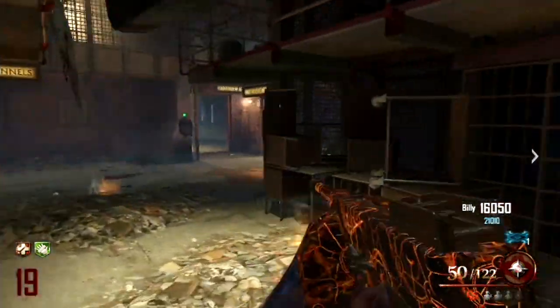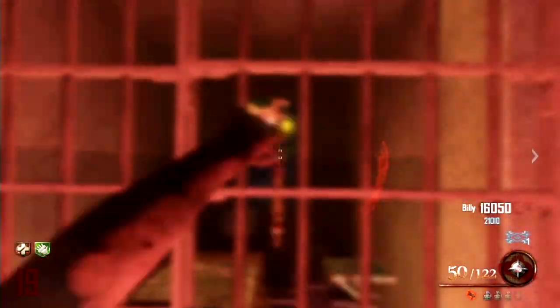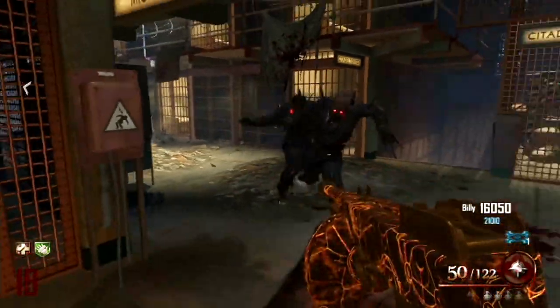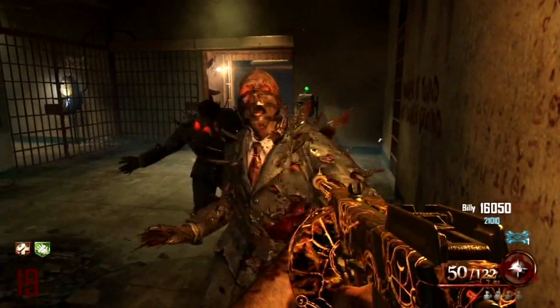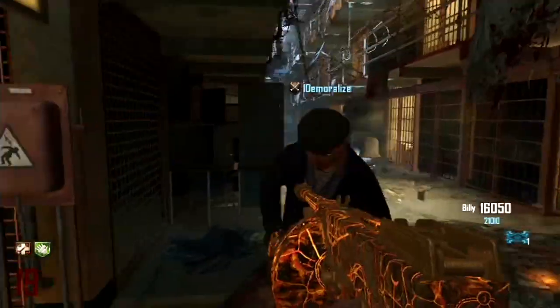you go into the Michigan hallway and try to find this poster on the wall. Then you're going to have to hold your tomahawk down for two seconds and throw it at the poster, and it should create a hole in the wall. After you do that, make sure no zombies are on you.